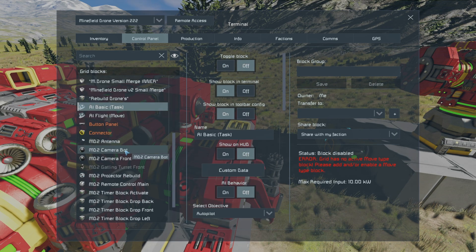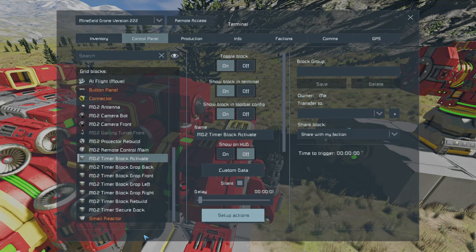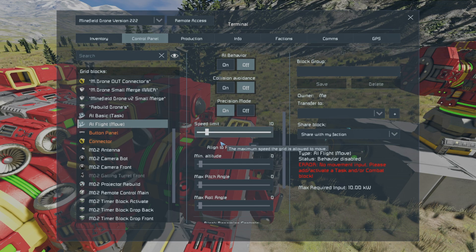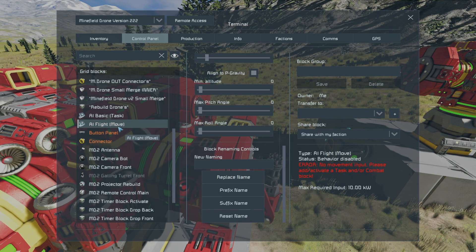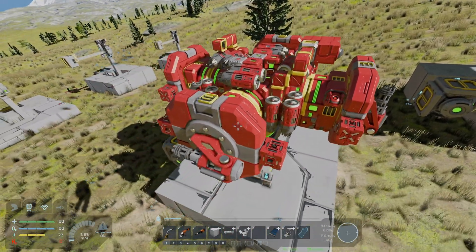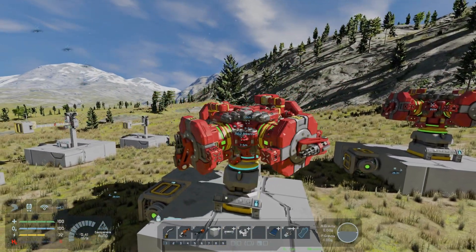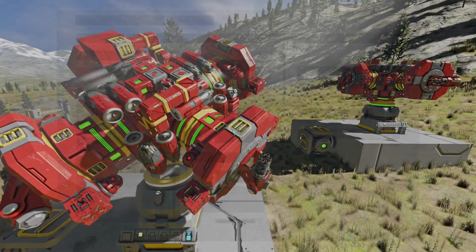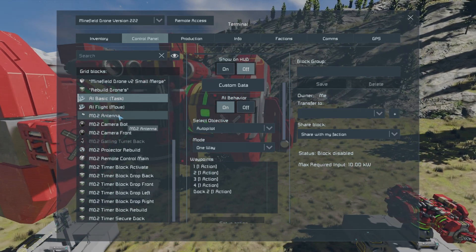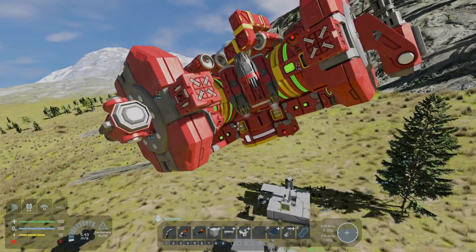So I'm going to turn that off, go into the activate, and put that autopilot to on as it was before. Go into the move - it's going to go 10 kilometres, all zero on all of those values. Go to the remote control; it already has all of those functions available. For some strange reason, without this actual AI basic task, it will not actually register what is set here. Just really quite strange.